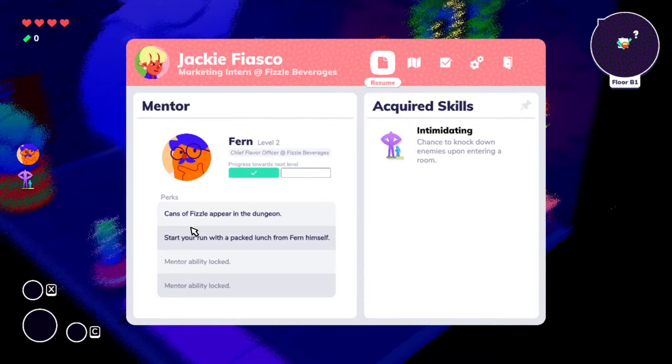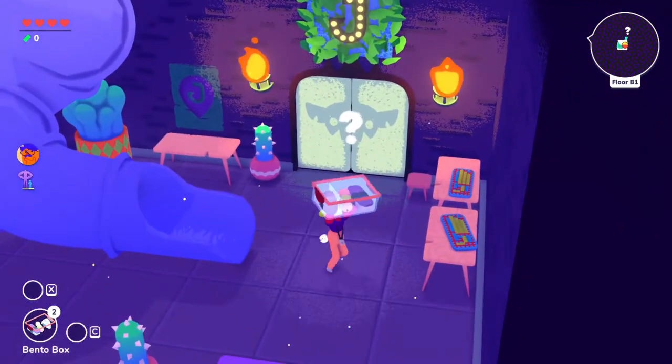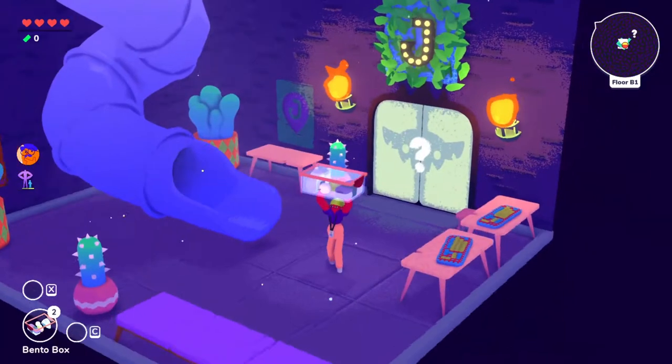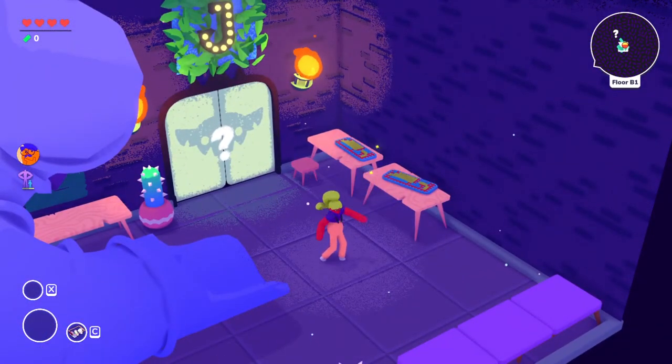The Fizzle cans replace the apps, so you don't get to use the apps, but they are way better. The other benefit is when you do the toast sandwich job — I'll put a link in the description — Fern will give you a packed lunch, a bento box. In that bento box I have three meals, and those three meals give you one health each, so basically I have three extra health just in my backpack.